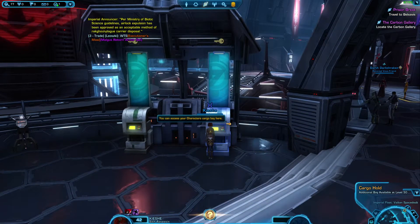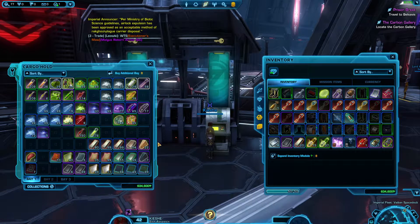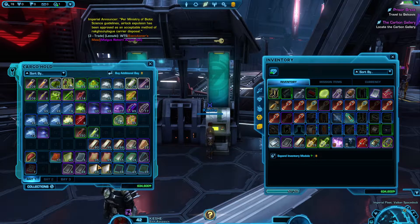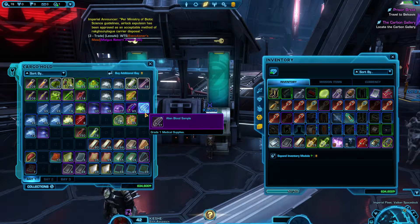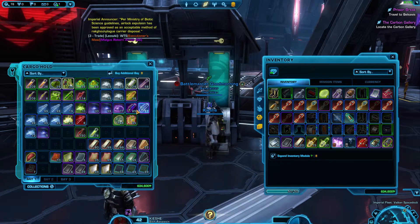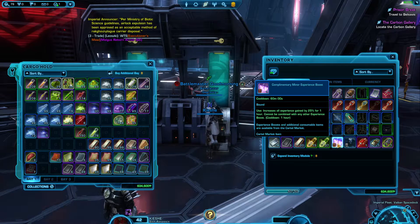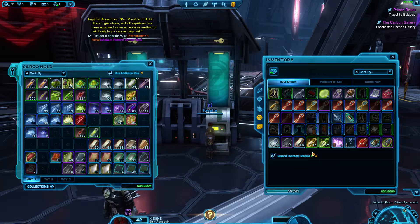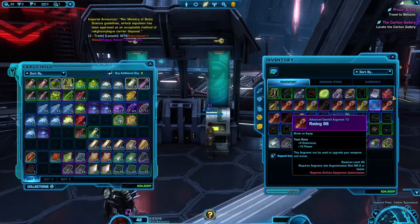Here's my cargo bay. There's so much stuff. I can access it from here. Buy additional bay — alright, so there's my cargo bay. All this stuff is probably irrelevant now in the game — it was probably pretty relevant back in the day. These purple things especially. And I've got a complimentary minor experience boost, carbonite chamber — freeze yourself in carbonite and regenerate health and energy while frozen. Why is that in there?